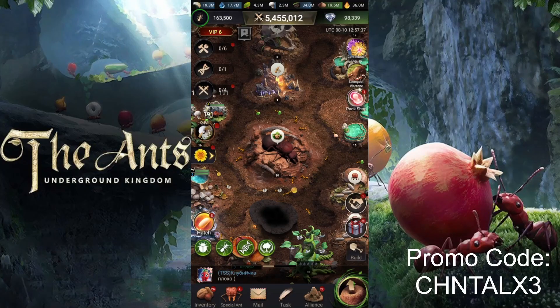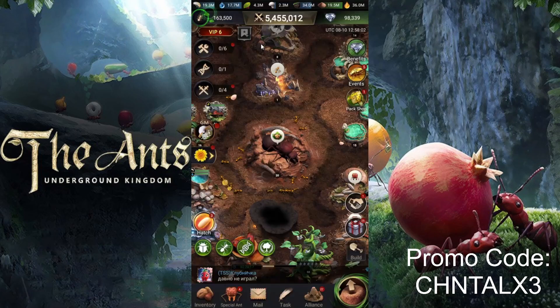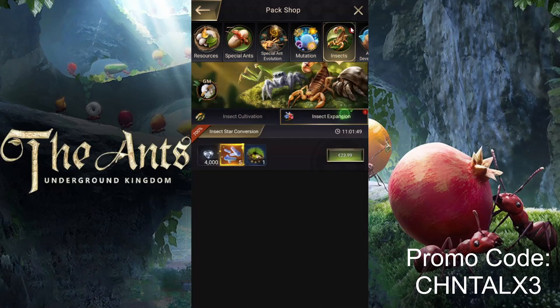Hey guys, welcome to another video! Today we're doing a summoning session. We're back from the lost island, which means we got some special eggs. We got 12 of these in total, with a guaranteed seasonal in the first five — so it can go to a maximum of five. I'm very excited to see what we get. Already popped a berry in advance — let's see if I can claim some more stuff.